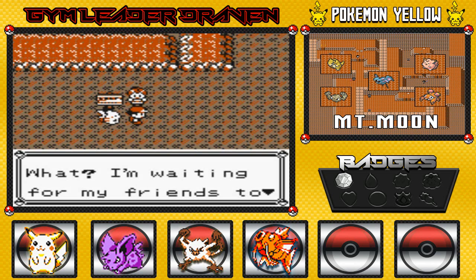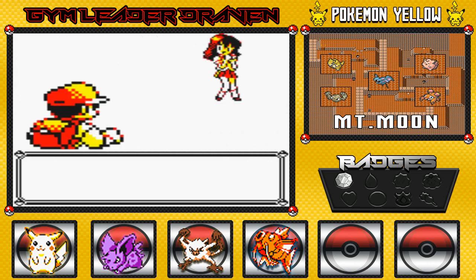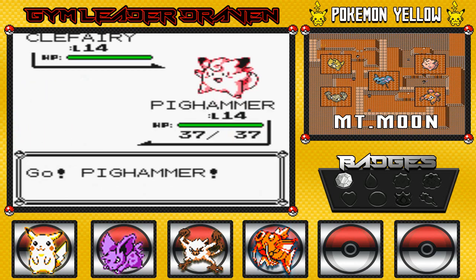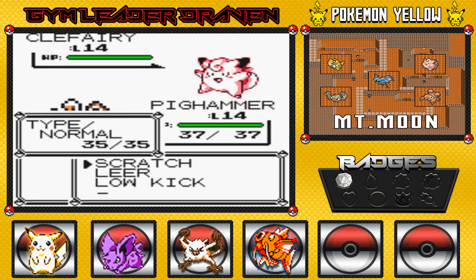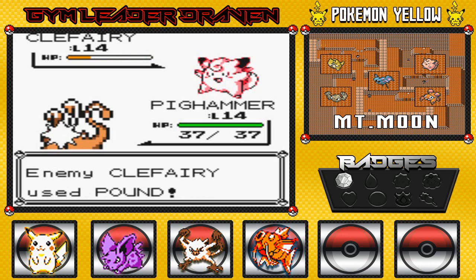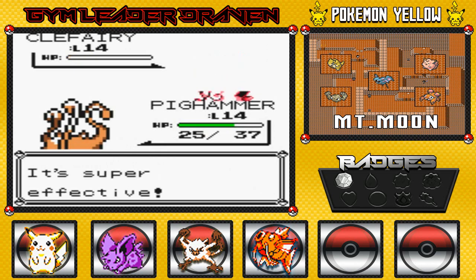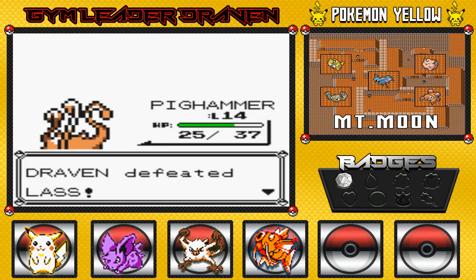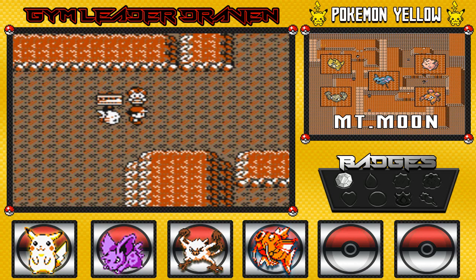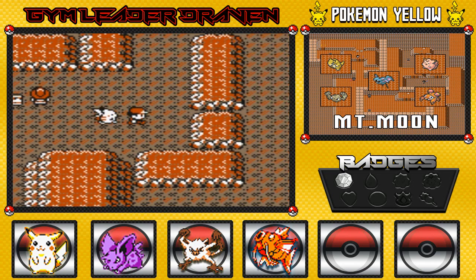Here we have another trainer. She's waiting for friends, but I see her. She wants a fight and comes out with a Clefairy. Yes, you can find Clefairy here in Mount Moon. Might as well go with Low Kick. Just like Jigglypuff, beware of its Sing attack — it'll put you to sleep. That Pound attack does some damage but not enough. Critical hit — Pig Hammer wins yet again. I guess that was an easy one. I heard there are some very rare fossils here.